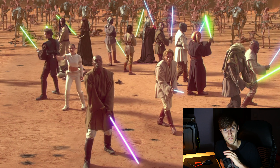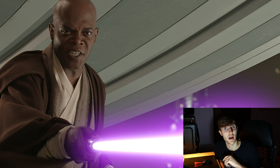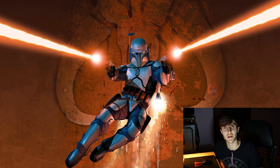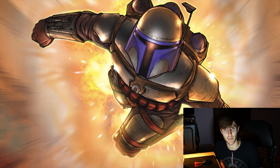Now, on to the fun part — the heroes. Mace Windu, with one of his abilities being Shatterpoint and his purple lightsaber, and Jango Fett, with his dual blaster pistols and a jetpack.